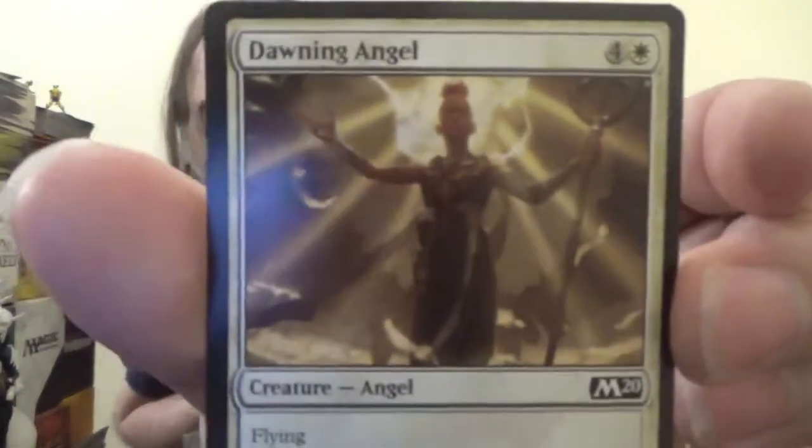Now we've got Intrusive Packbeast — a 3-3 beast with Vigilance for four colorless and one white. When it enters the battlefield, tap up to two target creatures your opponents control. We get another Take Vengeance, another Bond of Discipline. Dawning Angel is a 3-2 flying angel for four colorless and one white. When it enters the battlefield, you gain four life. That's always nice.